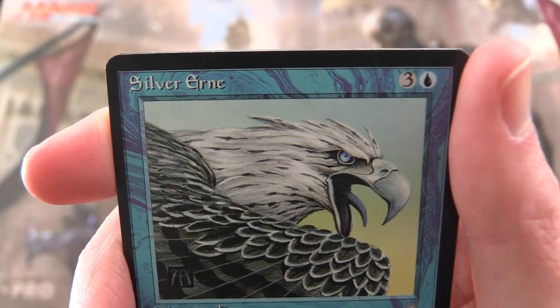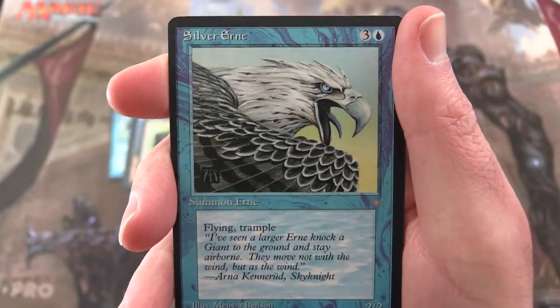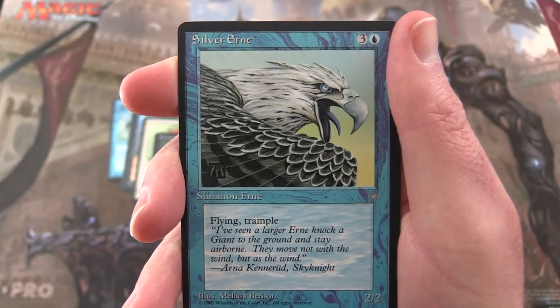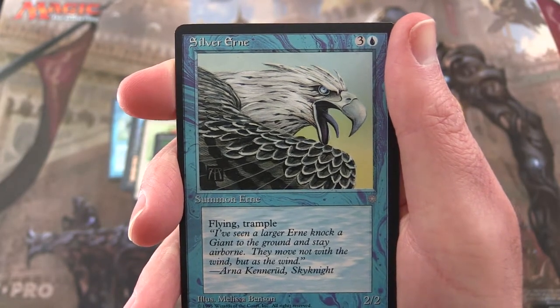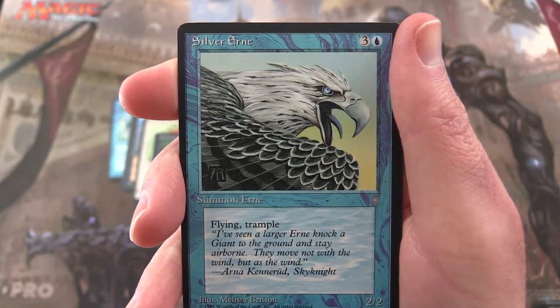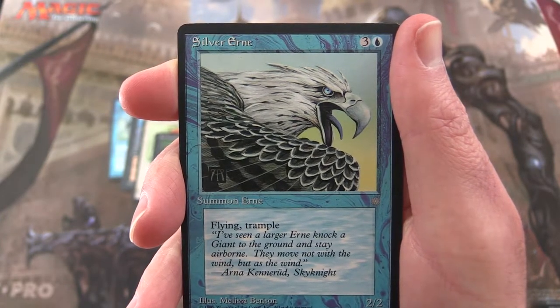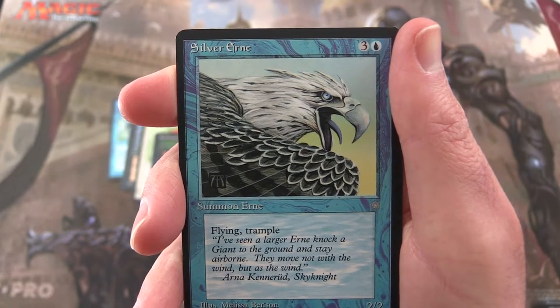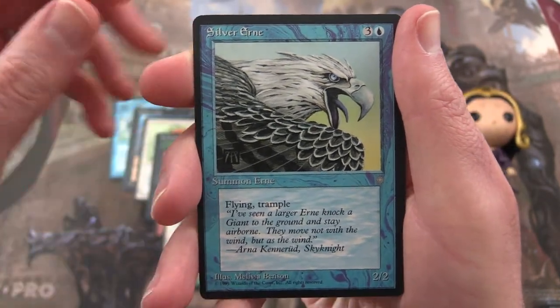And a Silver Urn — three and an island; Summon Urn with flying and trample, it's a 2/2. Flavor text: 'I've seen a larger urn knock a giant to the ground and stay airborne. They move not with the wind but as the wind.' — Kenarud Sky Knight. So that's the first of our uncommons.